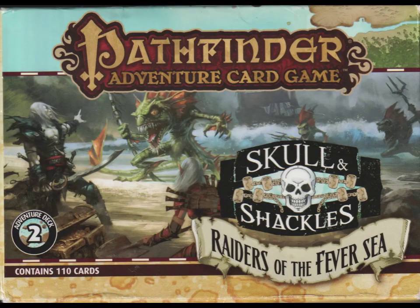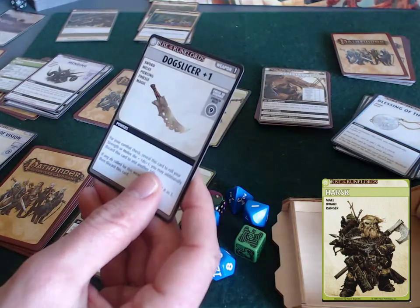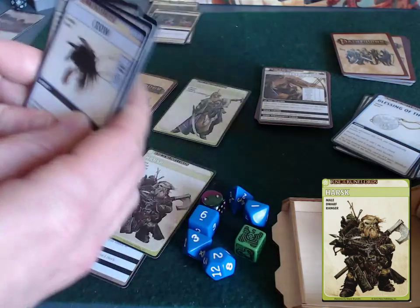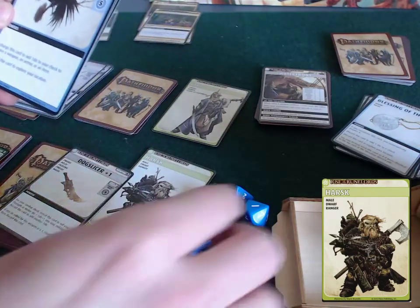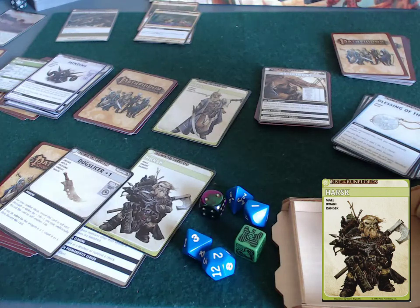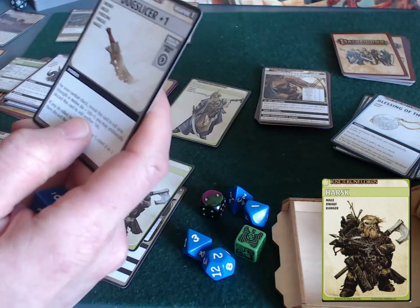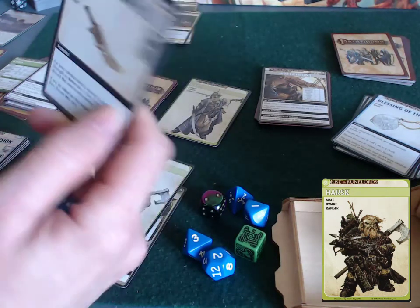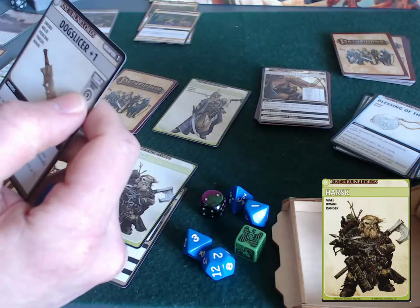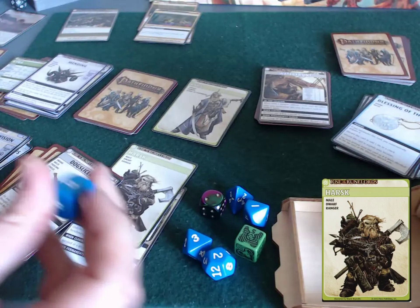A timer card ticks over and it's Harsk's turn. He encounters a weapon, and he happens to have a crow ally that can be recharged to add a d6 to acquire a weapon. I think it's worth it — this is a magical melee weapon, which isn't exactly Harsk's best trait, but it's a d6 plus one and has some magic to it.